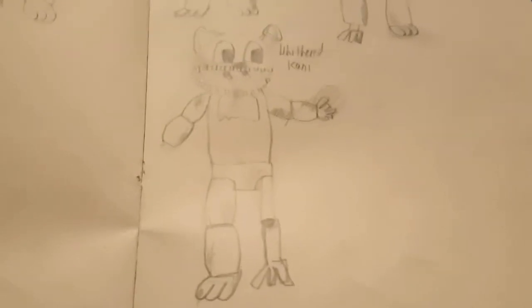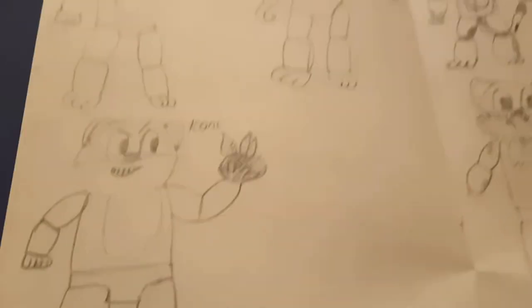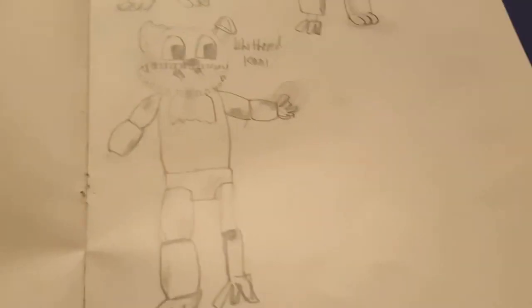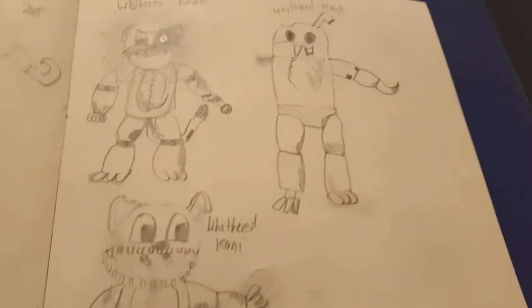Withered Koney — his face has been chewed, his other ear has been stretched, his mouth is pretty bad, his chest plate has been eaten basically, his hand is missing, he's bruised, and the entire skin for his legs is gone. That's very sad.